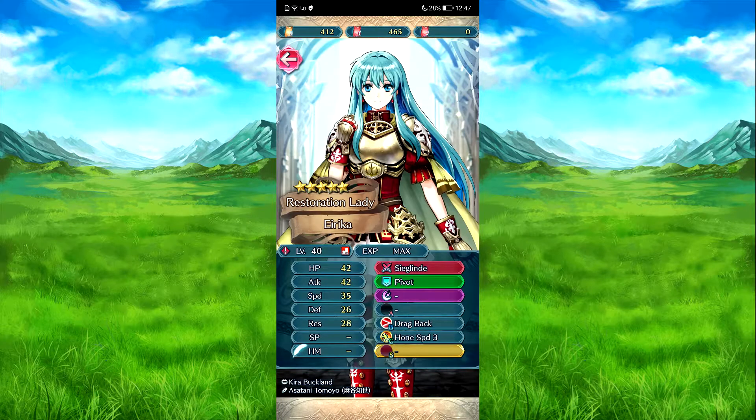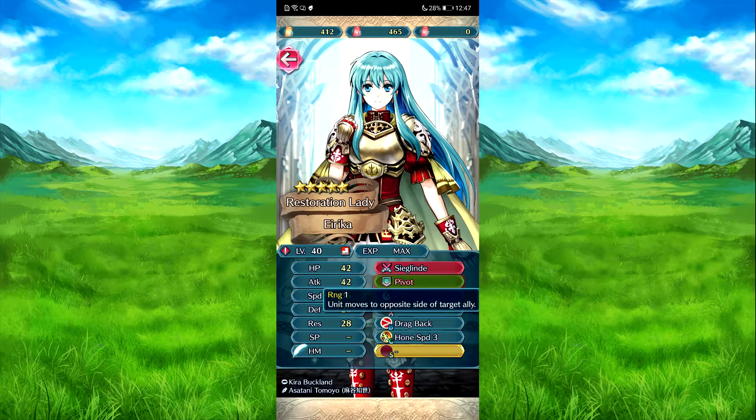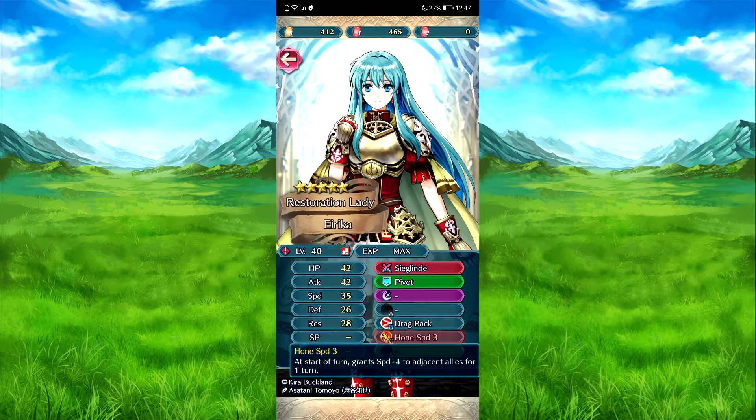And then we have Eureka Singlin. Attack plus 3 at our turn to chase allies. Hibbit - she uses on the allies' left side, she'll be on the right. Drive back - if she needs combat, she moves one space away from the target, and the target moves to her previous space. And then Hones Speed 3 - at our turn, speed plus 4 for allies for one turn.